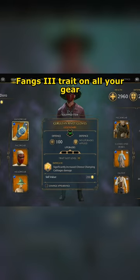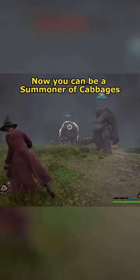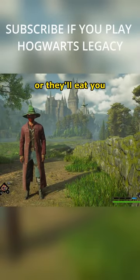Don't forget to put the Fangs 3 trait on all your gear to increase the damage. Now you can be a summoner of cabbages that mows down enemies in no time. Make sure to eat your vegetables, or they'll eat you.